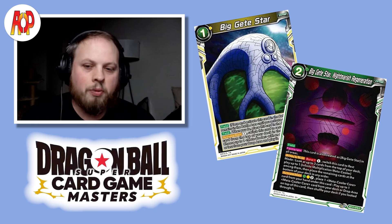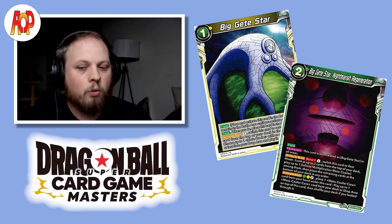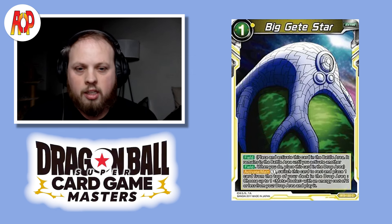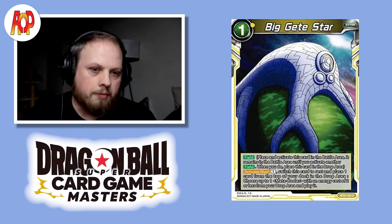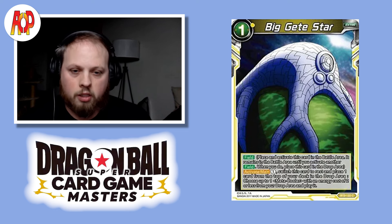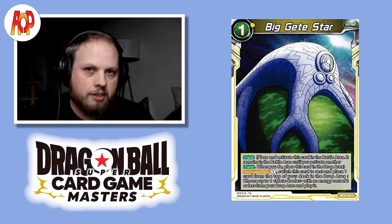When this leader is placed into the leader area, you place it up to one Big Getty Star. There are two options: either the Set 2 or the Set 17. Ultimately, I went with the Set 2 one because regardless, I had to mill one card from my deck to activate them. Even though Nightmare's Regeneration would be easier to play Infinite Multiplication Metacoolers, it's green. Also, I never saw myself using the second Activate Main on that card at all. Because I'm using the Set 2 filled card, this will allow me to turn on Mecha-Freeza Robotic Repose very quickly with the addition of the Z deck.